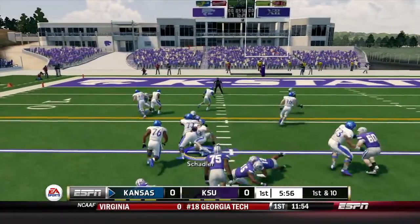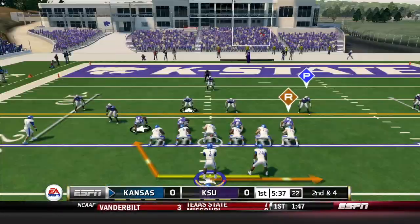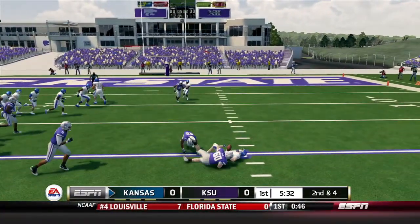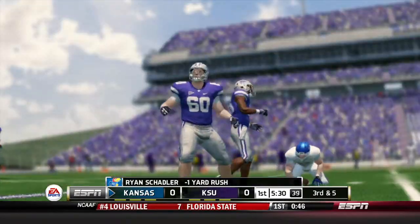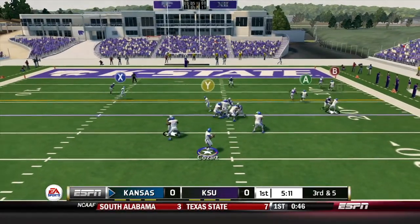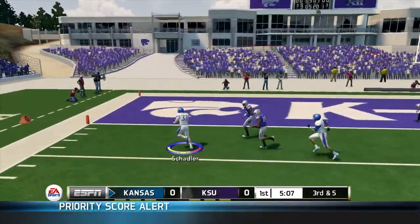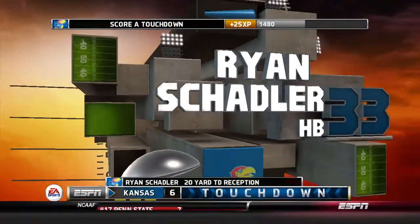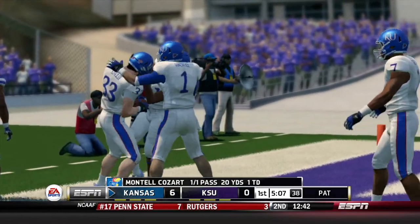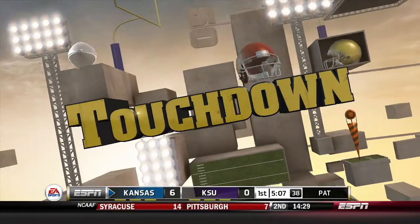Ryan Shadler is the starting halfback for now, filling in for the injured starter. Kozar keeps it, pitches to Shadler — Shadler is stood up and loses one, so it's third and five. Kozar drops back, dumps it down to Shadler who's wide open, inside the ten, five yards out — he dives into the end zone! Touchdown Ryan Shadler, 20-yard touchdown reception. They just let him be all alone and wide open, and he finds the end zone. Seven to nothing.